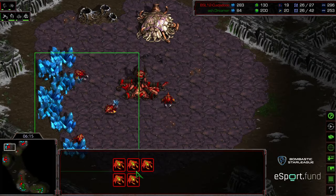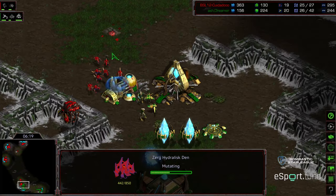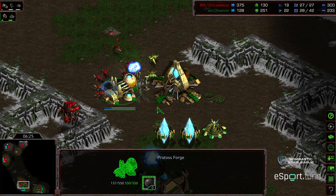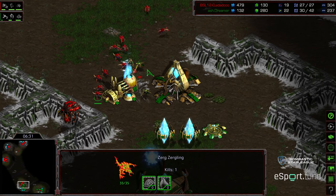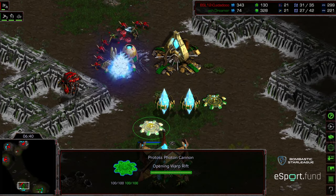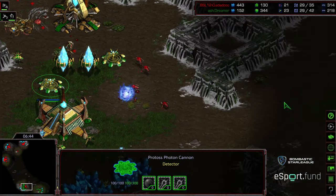Five drones here, four drones there momentarily. Another hatchery being placed. The forge is being pounded away at. The zealots are trying to peel up the line — they have to be careful not to open that gap — waiting for the cannon to warp in, which might provide some defense. This forge is going to be critical with what will most certainly be a bust from Zeddy to follow this up. No additional cannon — the forge is gone. The front door is wide open again with more zerglings flooding through.